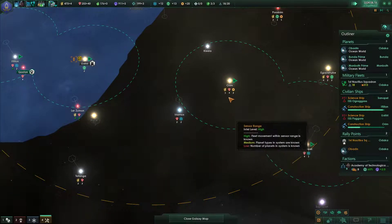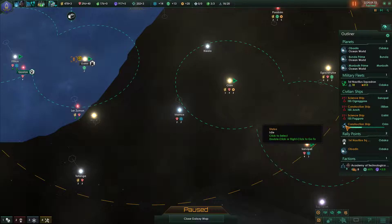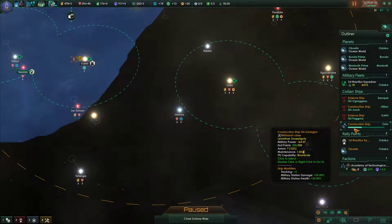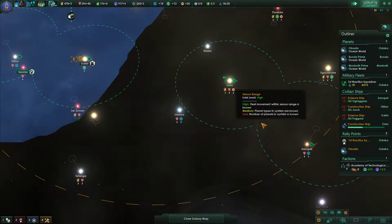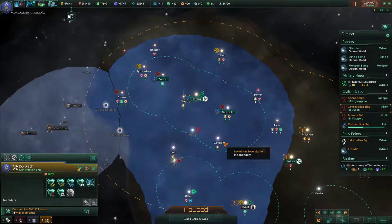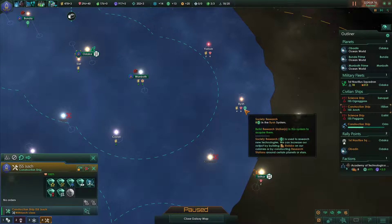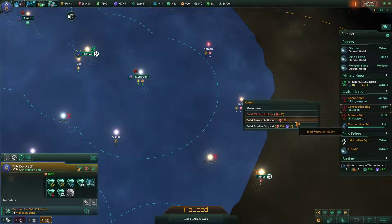Our construction ship is working currently, I think, on the frontier outpost in the Orym system. This construction ship is done, so let's queue it to get the Bush system. It has pretty much everything — mining stations at 450. Let's go and start with energy first.